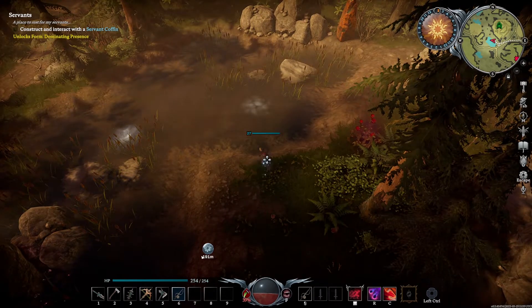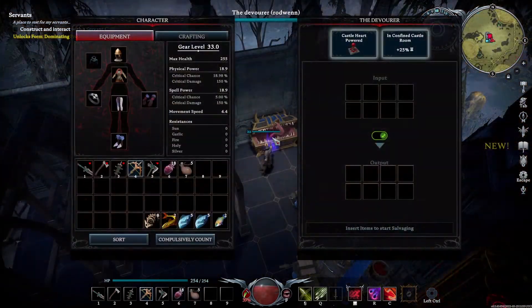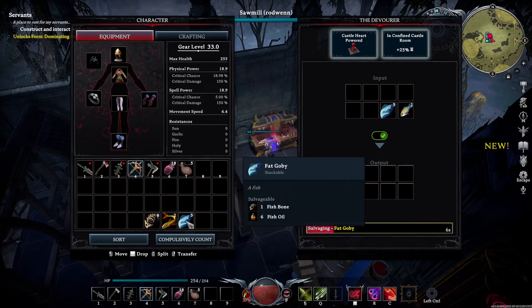Once you have caught some fish, you will then need to take them back to your base and place them inside the devourer. This will salvage the fish you have caught and turn them into fish bones and fish oil. So the more fish you catch, the more fish bones you will get, and that's going to be pretty much it.